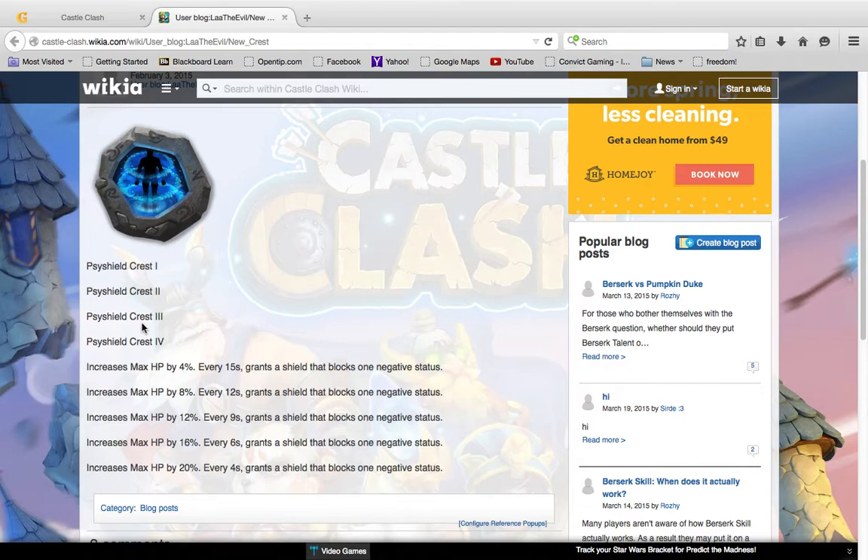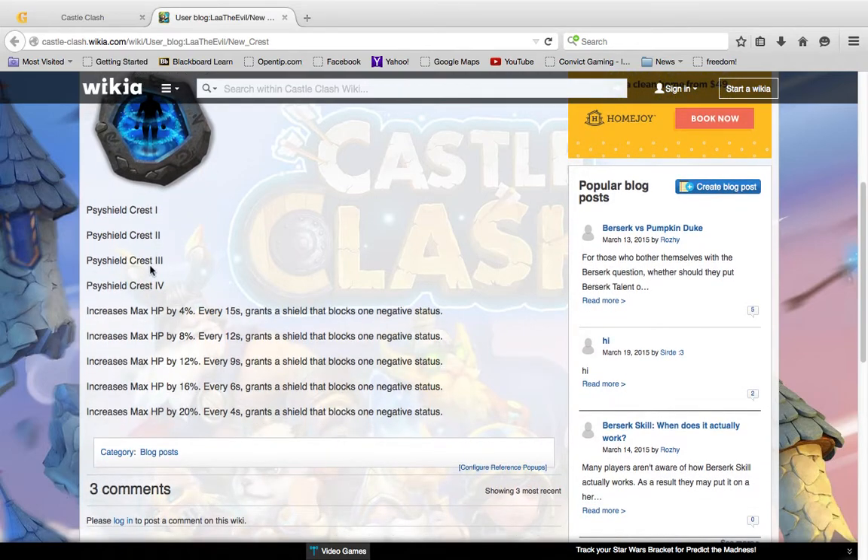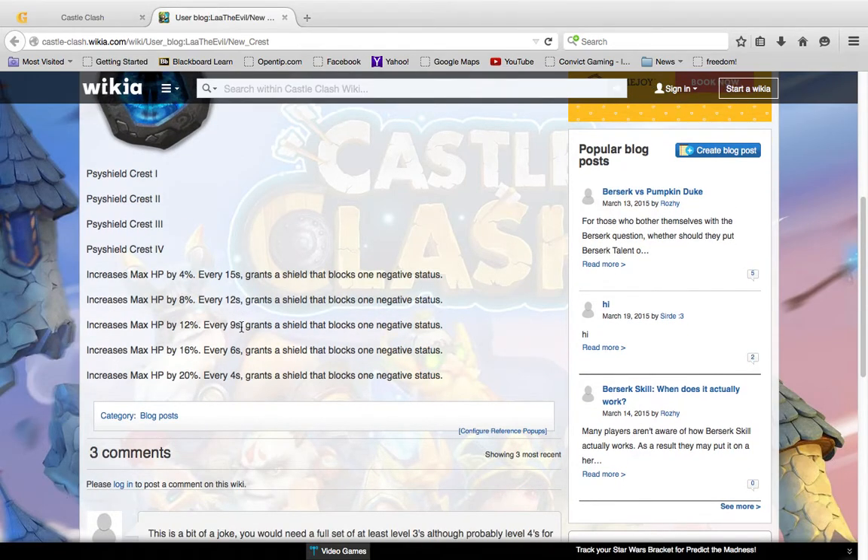So the Psi Shield has levels one through four — it's just a crest. It'll be hard to get up to level four, and really hard to get past level three. Level one increases max HP by 4% and every 15 seconds grants a shield that blocks one negative status. That's going to help against Aries, though 15 seconds is a long time since Aries could proc twice in that window. But your own Aries can also proc on theirs, so it's a good counter.